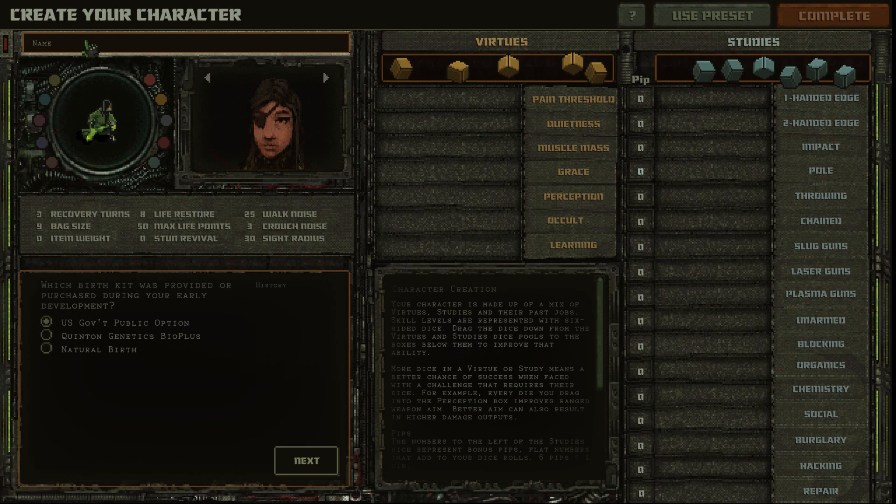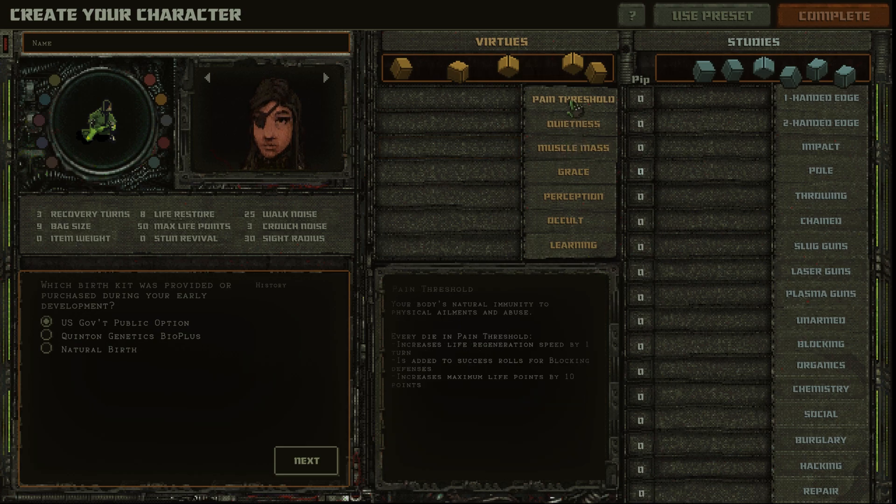Here we are creating our character — this is really cool because they ask you about the background of your character and things like that, and that determines a lot of stuff. We have pain threshold — your body's natural immunity to physical ailments — quietness, muscle mass, grace, agility on the move and in the air, perception (how far you can see), occult (the mind's stability in the face of unknown forces), and learning abilities essential for those dabbling in chemistry, computers, and mechanics.